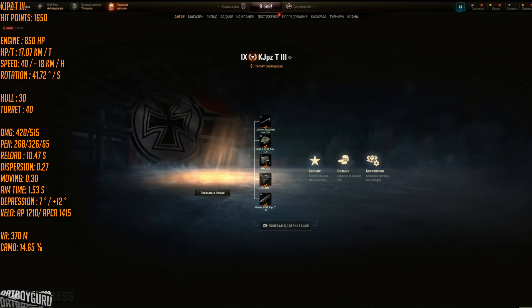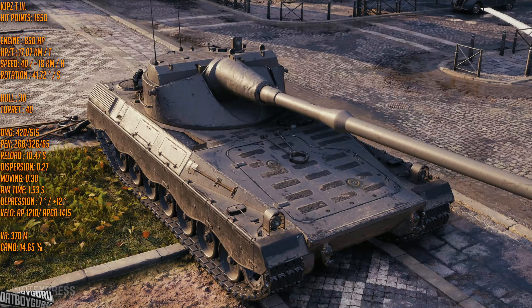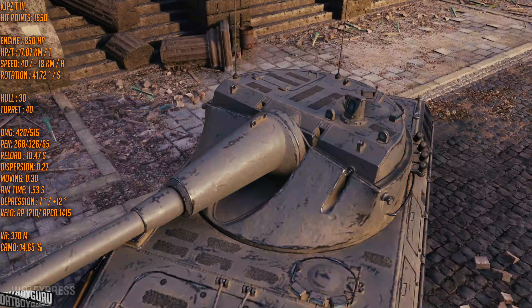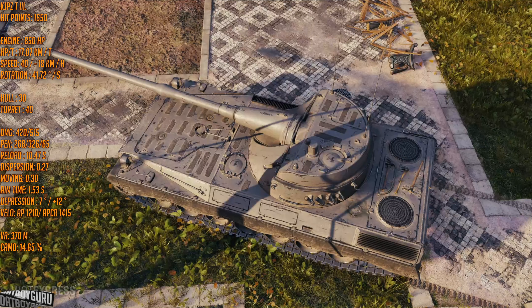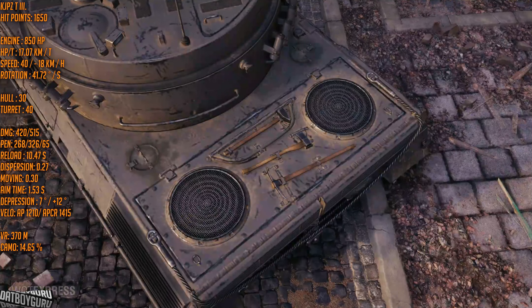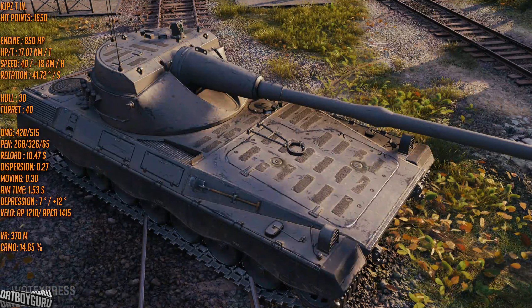The tank has 850 horsepower with a 17.07 power-to-weight ratio — not very high, but better than a heavy tank. Going forward and reverse it's going to behave like a mobile heavy tank. However, hull rotation speed is pretty good at 41.72 degrees per second, meaning it's quite agile on the spot. The top speed is 40 km/h with 18 km/h in reverse.